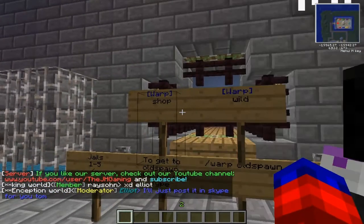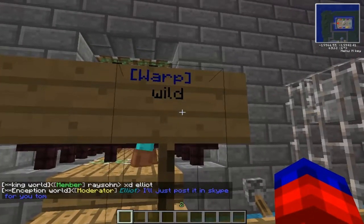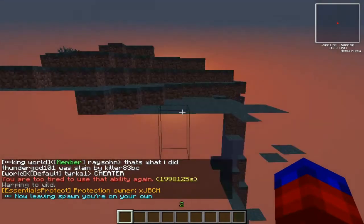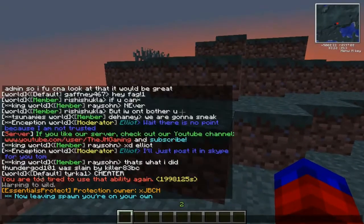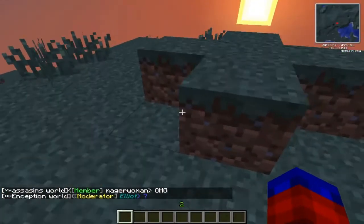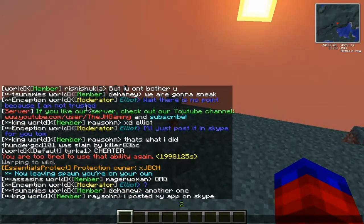Some people don't know why, but you just type warp wild. There's a sign here that says warp wild — if you right-click it, you go to warp wild. The message about being too tired to use an ability is not to do with the warp — that's to do with MCMMO. I used my skill and I've got a very high skill level.